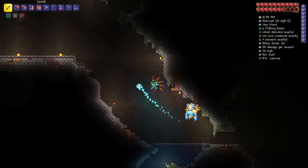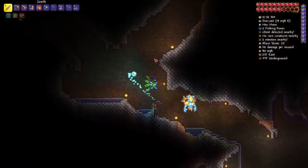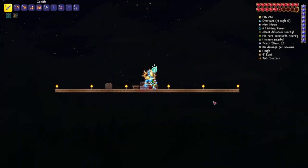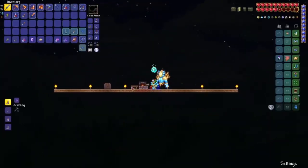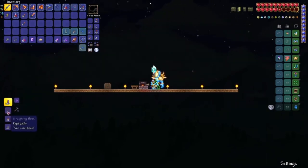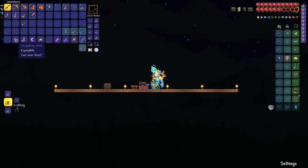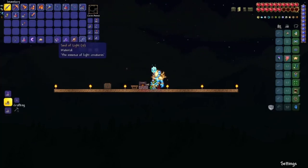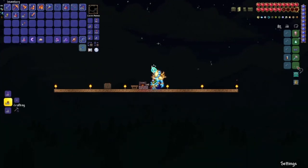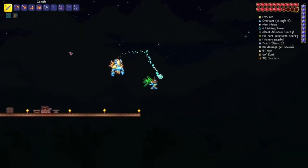Once you have a hook, just head on back up to your anvil. I'm back at my anvil. I have got three chains and one hook, and here in the crafting menu is a grappling hook. Let's go ahead and craft that. All you need to do is hold it out and place it in this slot right here. And there we go, you've got a grappling hook.